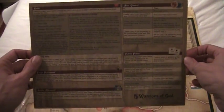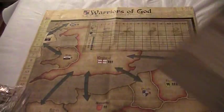The game also comes with two player aids, one for each player, that will remind you of anything that you need to know about the game, so you'll be able to double-check things very quickly and very easily during the game.